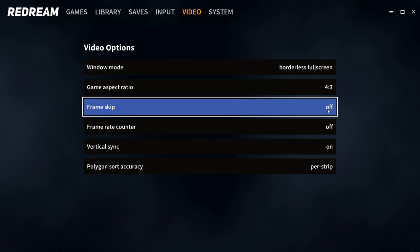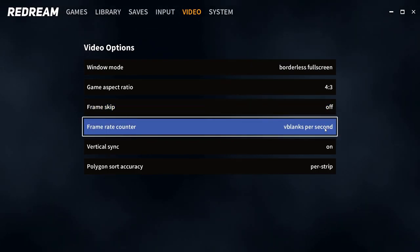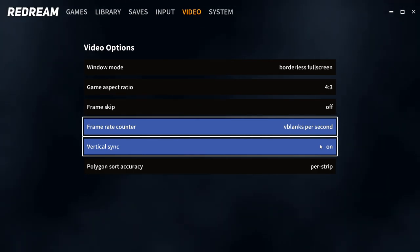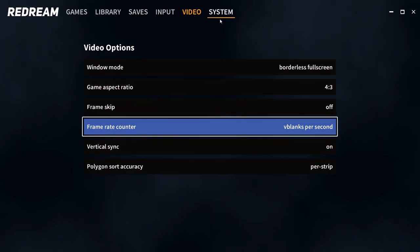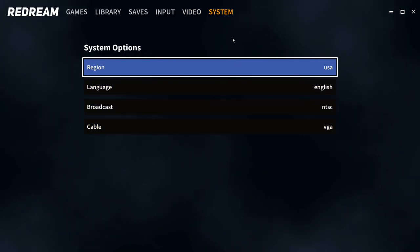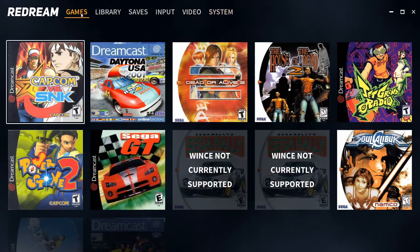On the video options, we'll put on the frame rate counter. We won't need frame skip. There are some other options available if you have a license, which I have and I'll come back to that later. Under System, there's nothing to change there — I'll leave it on NTSC even though I'm in Europe. Let's start having a look at some games, starting with Dead or Alive 2.